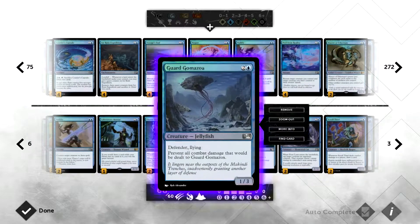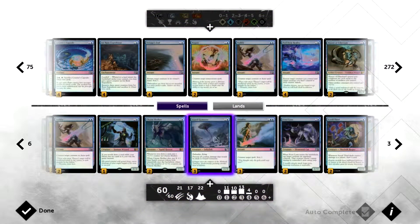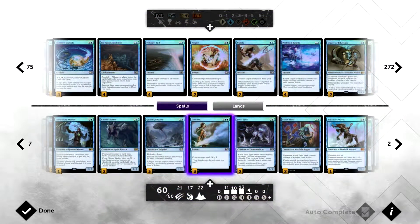Guard Gomazoa is three mana, a 1/3 flyer with Defender. It prevents all combat damage that would be dealt to it, so you can block pretty much anything for days as long as it's combat damage and the attacker doesn't have trample. Anything without trample gets blocked very easily. We run three of those.